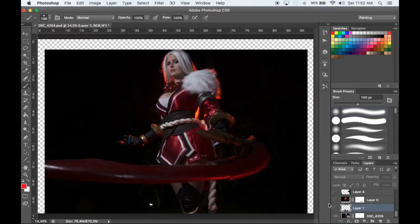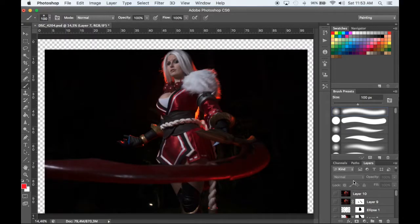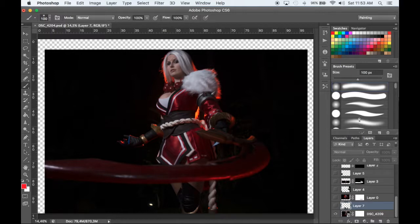Hey guys, today I'm going to be showing you a basic intro on comping, which is pretty much composition where you add a whole bunch of elements together. This is your base photo and once you've put everything together you'll end up with something like this — taking elements from different photos, stock images, adding different backgrounds to get the effect you're looking for. This works really well for game characters because you can make everything pop and look more authentic to the game.